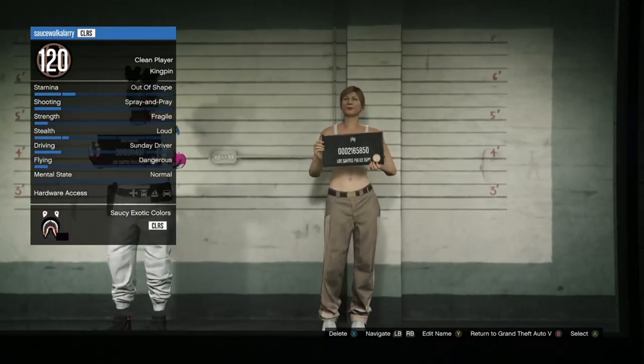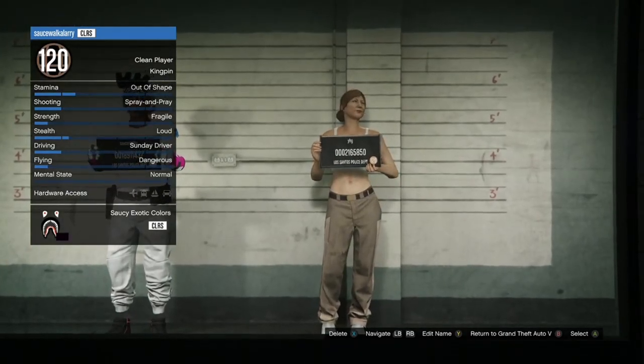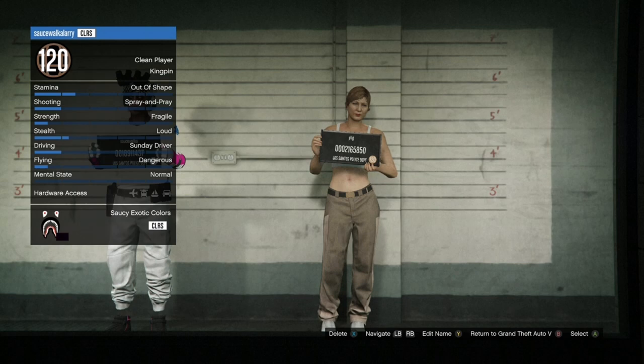Make sure you go over to your second character that has the chica outfit on, because you don't want to delete your main by accident. Go over to your girl character and delete it.